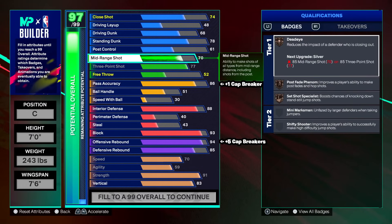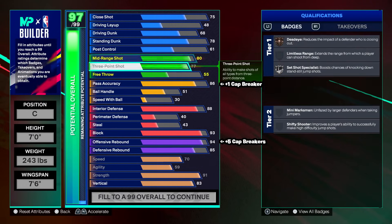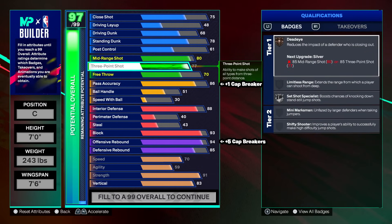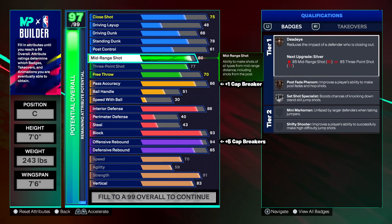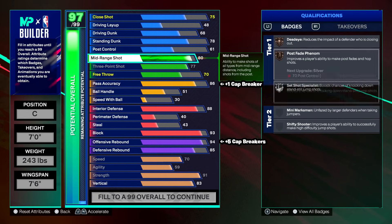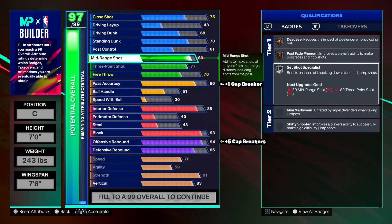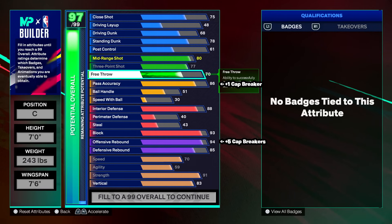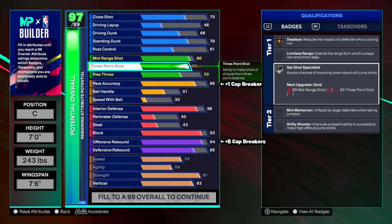Going to shooting: 77 three-point with an 80 midi, and free throw up to 70. You should get good bases with 80 midi and 77 three-point. Footer jump shots this year — you need a pretty low requirement to get most bases and uppers. 80 midi gives bronze dead eye, bronze post fade phenom, and silver set shot specialist. Shooting on a footer is a skill gap — it's not the easiest thing, but if you master it the badges and midi will help. 77 three-point: you should be able to shoot the pill. I posted a jump shot video two or three days ago with two footer jump shots in it.